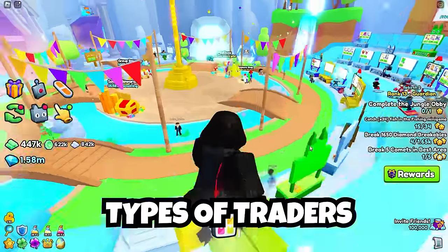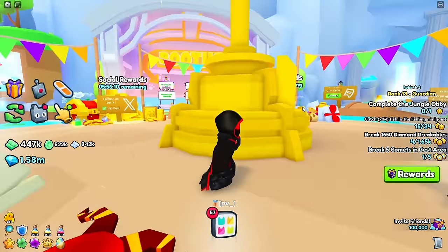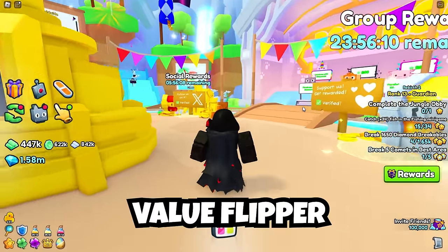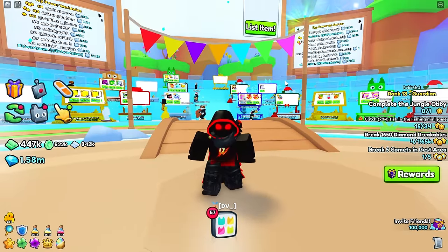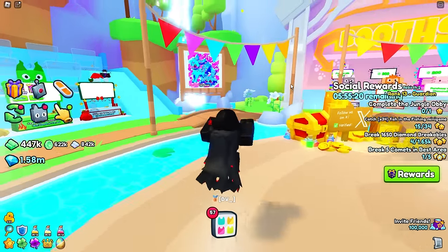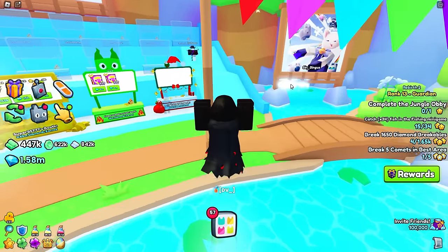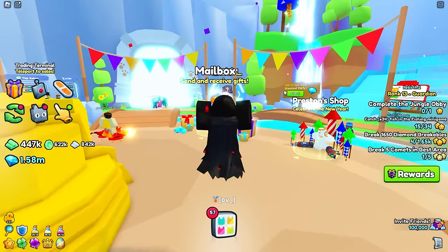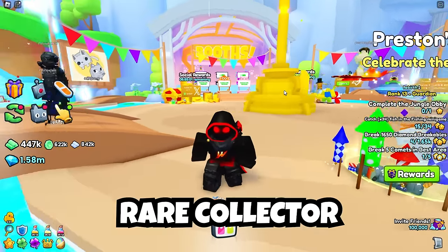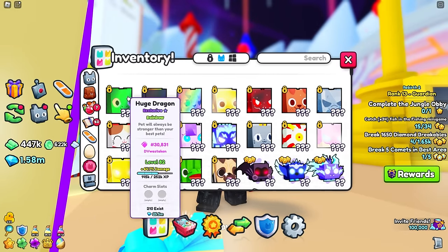Before we get into pricing your items, we first need to understand the types of traders, because there are all kinds looking for different things. The first type is the value flipper — these are people who just want the best deal they can get. A flipper is someone that resells, kind of like house flippers in real life — they buy something, fix it up, and flip it for more money.